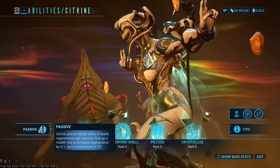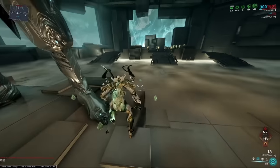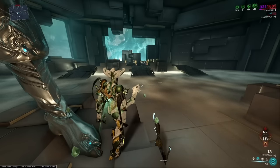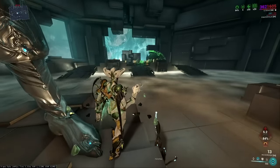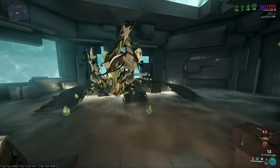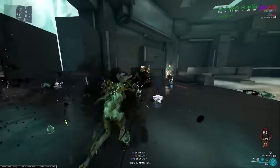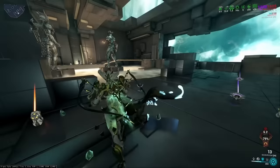Opening the abilities menu shows: pick up a health orb to increase regeneration by 0.1, up to a max of 25 health per second. You can recast her two to bump it back up to whatever your base is — and if your current number is higher than the base, recasting before the timer ends will keep the higher value. Her four slams down, grabs enemies, strips defenses, and fires. AOEs don't hit the crystals, but aiming directly at them deals considerably large numbers.